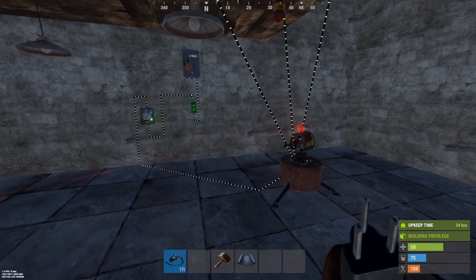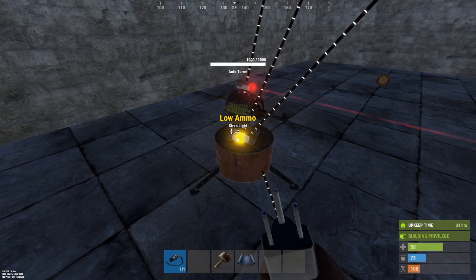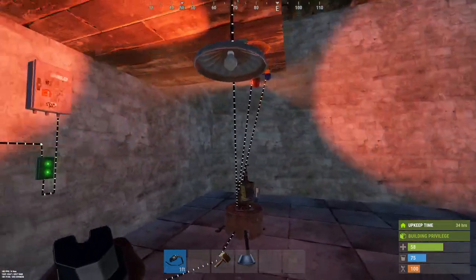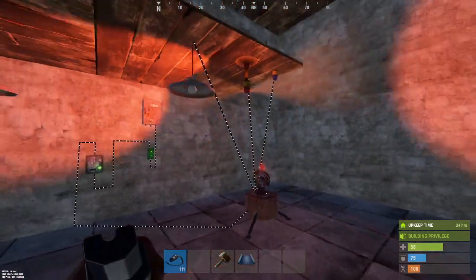The minimum amount of ammo you can have without the low ammo light coming on, I believe, is 51. If I take one out at 50, now it triggers the siren light that I have hooked up to it.